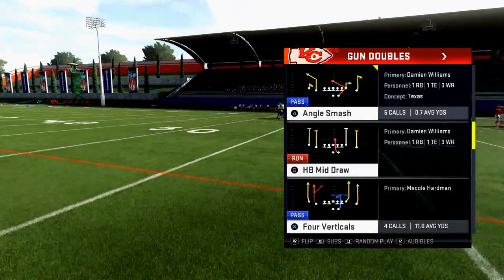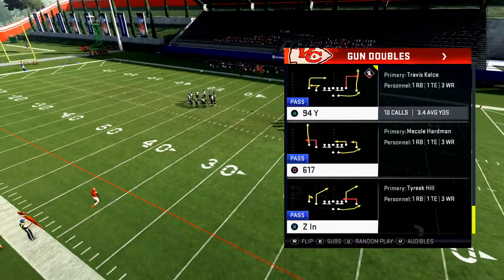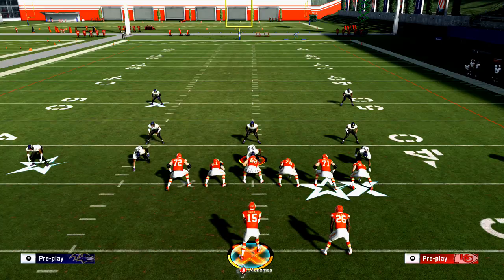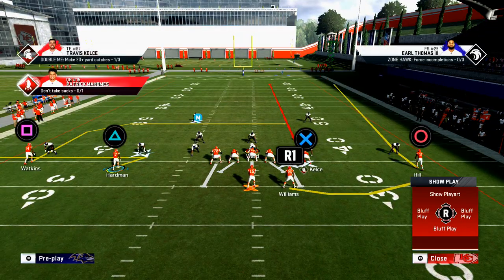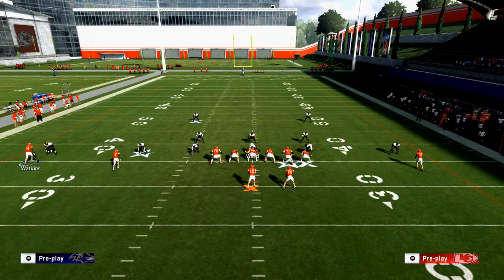The play we're going over today is the 94 Y passing concept out of the gun doubles. This play is very effective — it's effective against zone, it's effective against man. The reason I like it is because the only route you really need on the play is the route to walk, because you can hot route everything else.